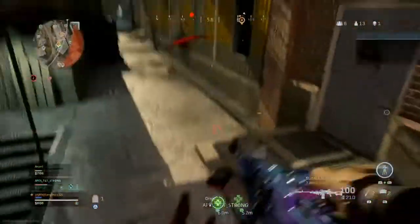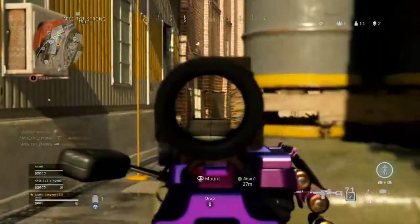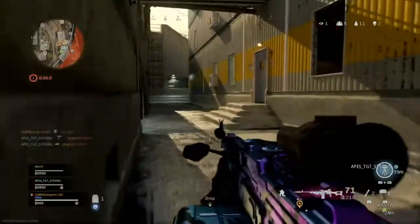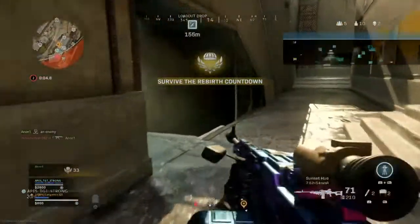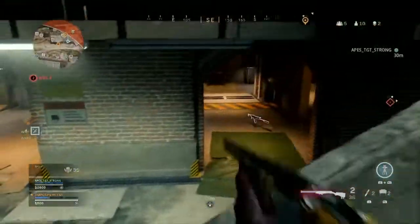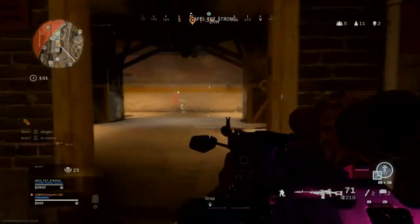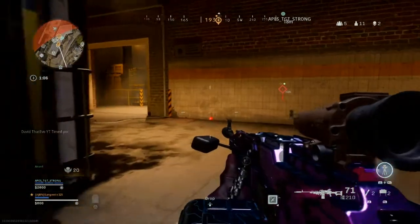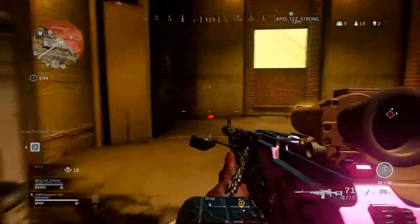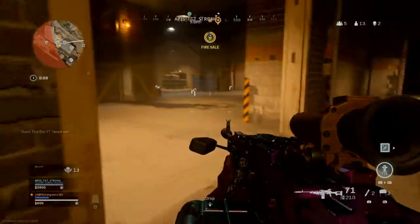Now this 725 is special because of the Sleight of Hand that I put on it. This allows you to reload as fast as possible. As you can see, I was easily able to shoot four bullets in a fairly quick amount of time. I also adjusted this class so that the 725 has so much more range, more control, and I added the laser sight — the 1MW laser.